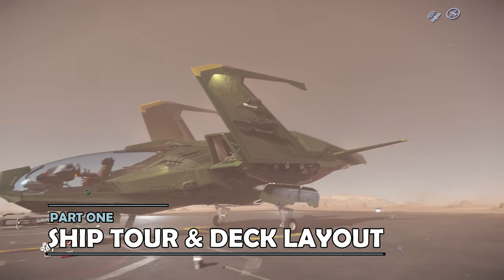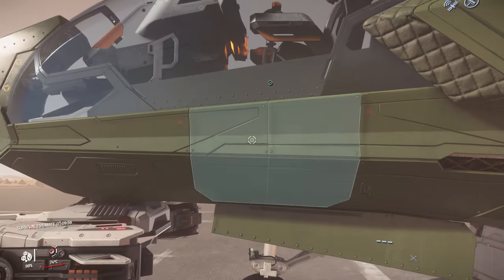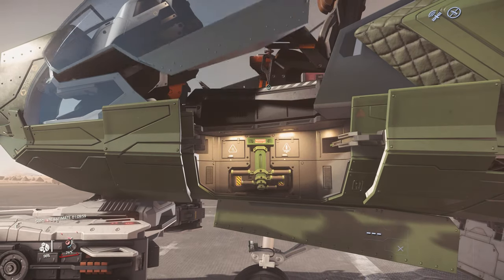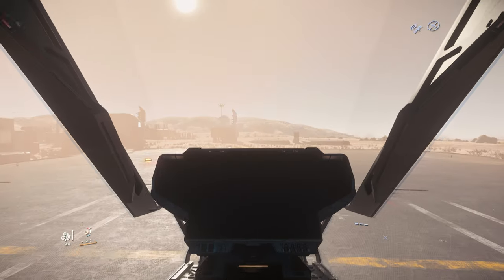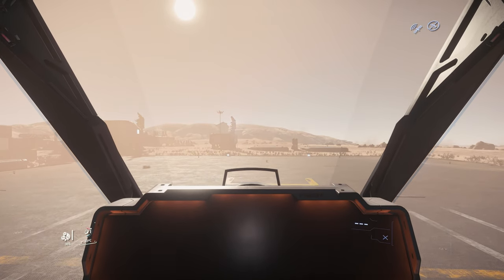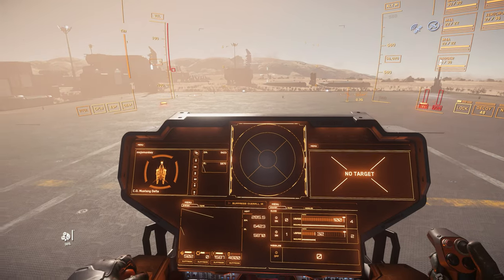I always start my ship reviews with a ship tour, and the Mustang Delta as a small fighter, it's going to be a quick one. We enter into the canopy by the left or port side, which opens up the cockpit glass, deploys a ladder, and allows you to climb inside. Then you're in the cockpit — and that's just about it.